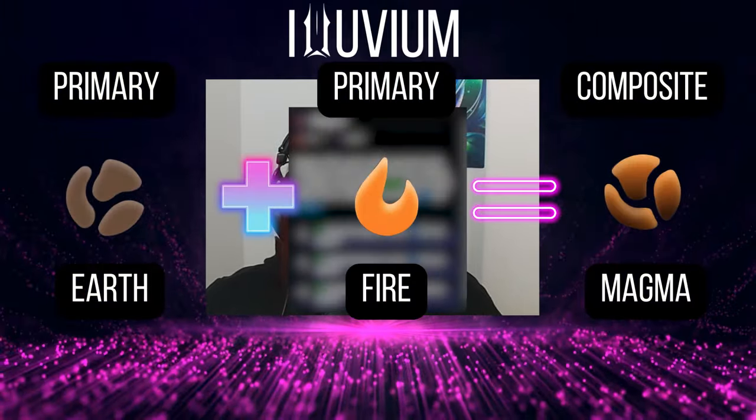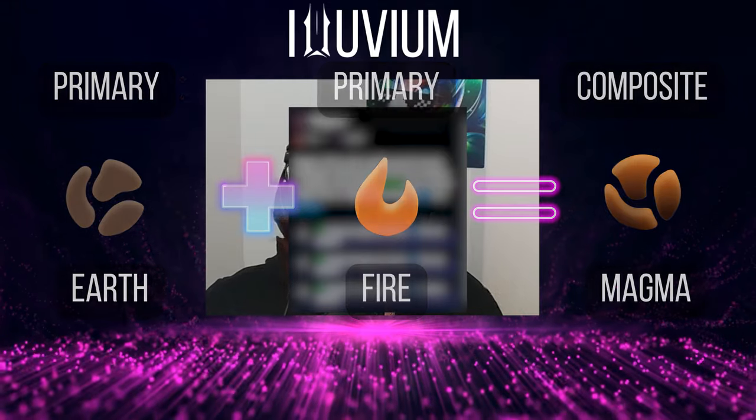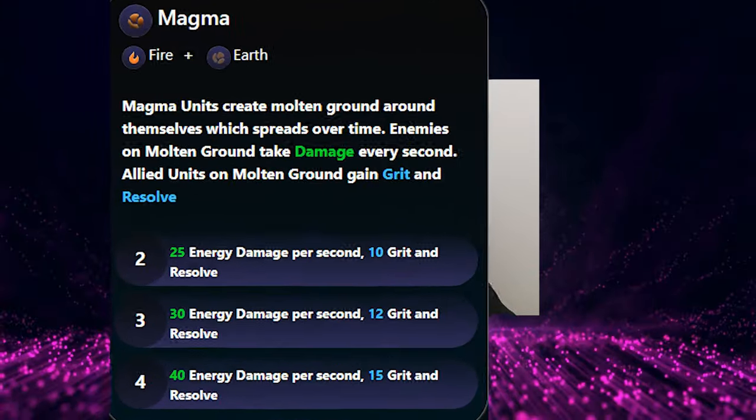However, if an alluvial has a composite affinity — a combination of two primaries — things get more interesting. Take magma, for instance, a fusion of earth and fire. An alluvial with a magma affinity, like Seer, can have a dominant affinity of either fire or earth, depending on which primary affinity within them is strongest.